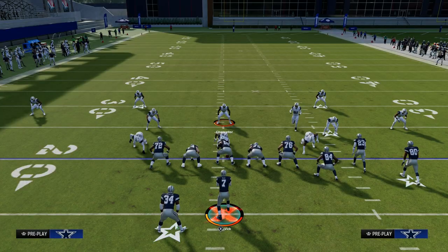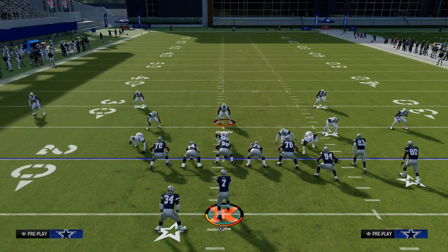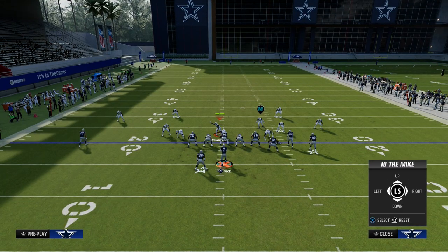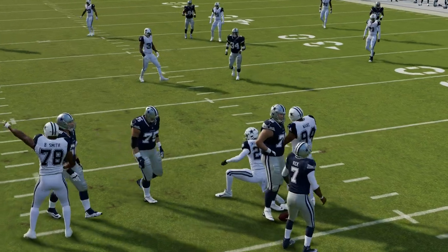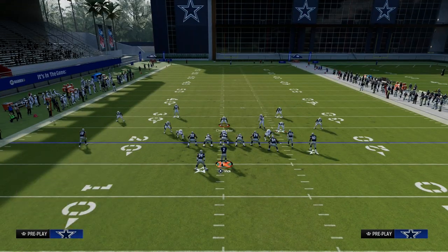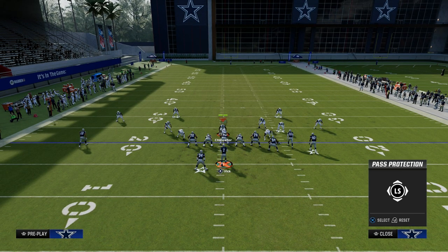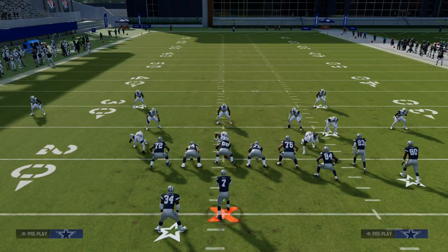So how do you pick this blitz up? If it's a 4-man loop and you want to send 5 out, you're going to slide your line to where they're basically threatening you. In this example, they're threatening off the right side, so we're going to slide to the left and then ID the tackle. We can send 5 out as long as we step up in the pocket.